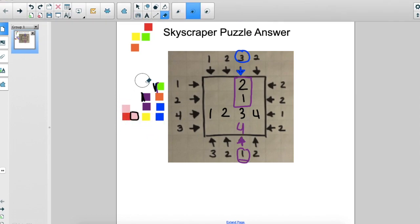Now it's kind of easy to pick this corner out right here. If I only want to see one skyscraper in this whole row heading this direction, I need a skyscraper that is tall enough to block all the rest. So what number should go here? If you guessed four, you are correct. Now we don't know yet whether a three or a two goes next, so we'll move on.